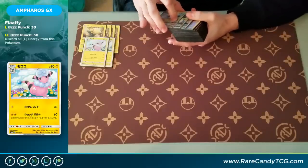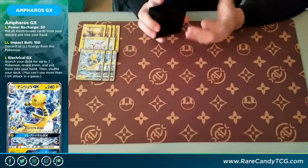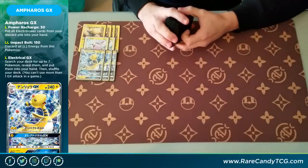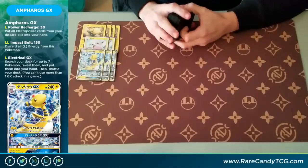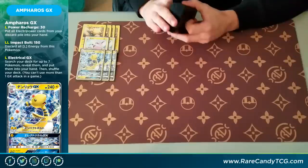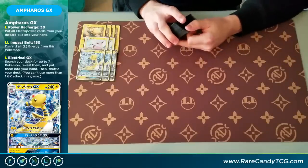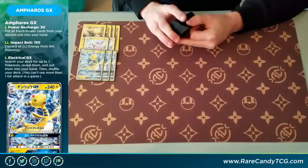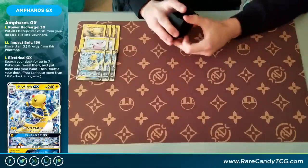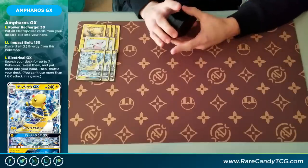Of course, the main attacker of the deck is Ampharos GX, and we're playing three of this card. Everything about it is pretty decent — it has three pretty solid attacks and 240 HP, which is really nice. The only downsides are the fighting weakness, so things like Buzzwole GX and Lycanroc GX are going to run over this deck. It also has a three retreat cost, which is also a little bit annoying. But luckily most of the other attributes about the card are pretty solid.